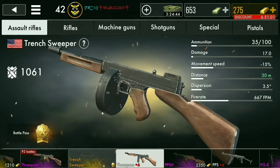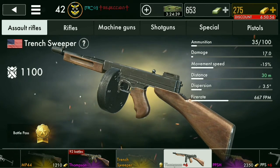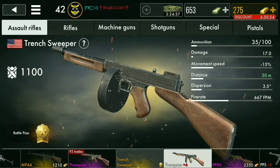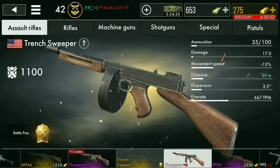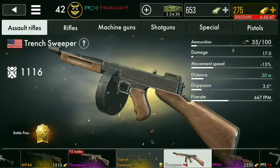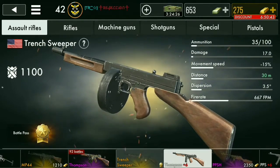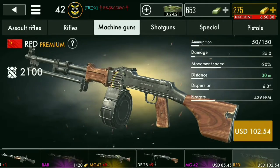The first weapon they've added is the Trench Sweeper — basically another Thompson. So now we've got three Thompsons. I don't know why they actually added this; the normal Thompson is actually better than the rest of these. But I guess it's a new weapon, so okay.